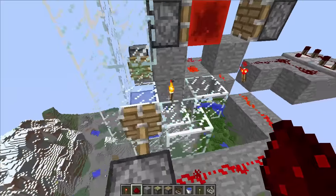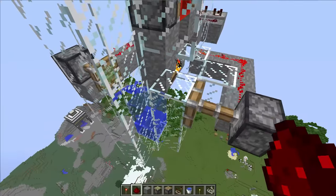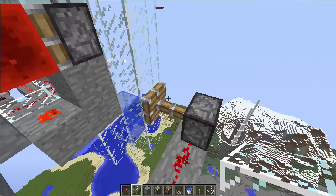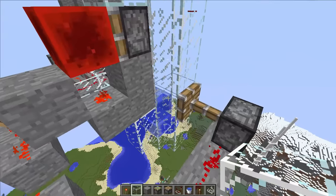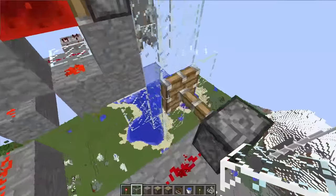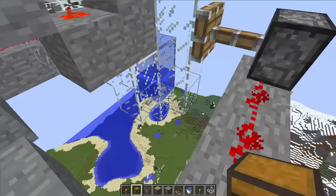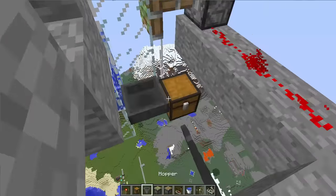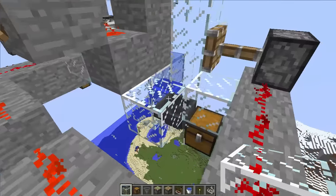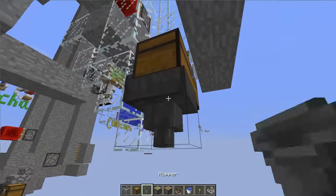Next we need to have a place for that water stream to go. So when this piston pulls back, the water is going to go here — we don't want it to continue down, so we're going to have to block it off there. When this piston pulls back we don't want it to go on both sides, so we'll put this here to block it on that side. And we actually want it to go over here, so we're going to need a chest and a hopper. We'll put a chest right here and a hopper leading into it, and then a couple blocks around it to prevent that water from going anywhere else. Then you can add as much storage as you'd like.